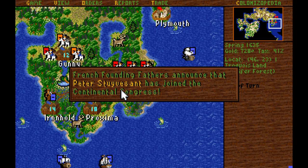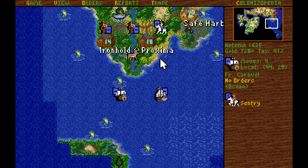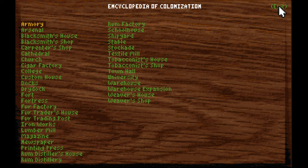We got Peter Stuyvesant, so now we can build customs houses and trade directly to France. A new cargo of coats is ready at Safe Harbor. Customs houses circumvent the tax rate — I confirmed it online. It doesn't say it on screen, but you do circumvent taxes. So jokes on you, King — no taxes we're going to pay ever again, except maybe on treasures.